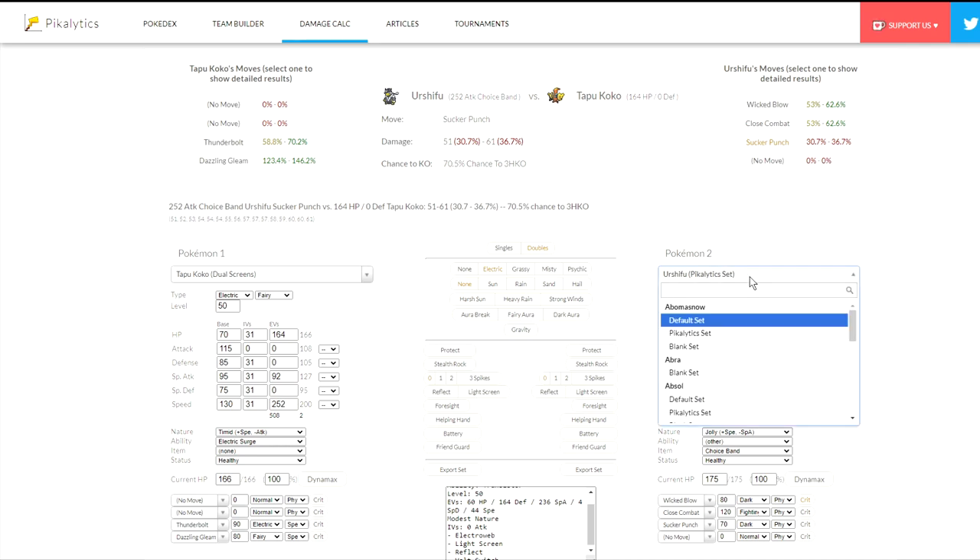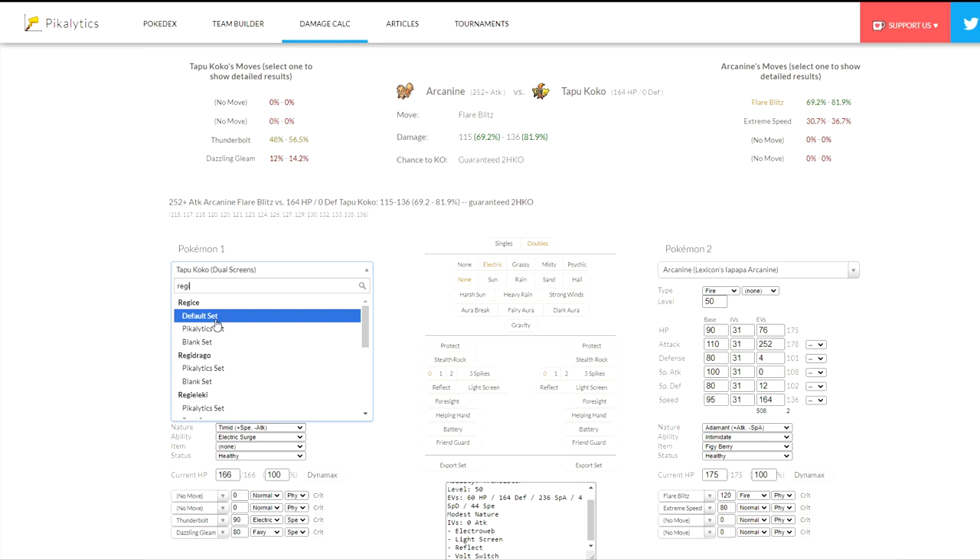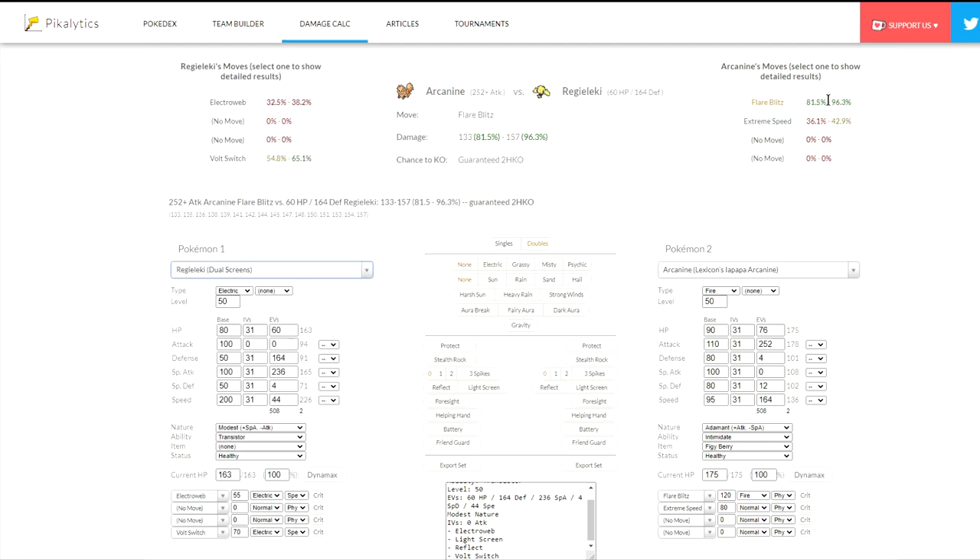Here's an example calc: if we look at something that hits both of them neutrally with a relatively strong move — an offensive Adamant max-Attack Arcanine's Flare Blitz — it does 81.9% maximum to the dual screens Tapu Koko set, whereas the most common dual screens Regieleki set actually takes 96% maximum. Nearly a KO; if they get a burn, you're pretty much gone. So even though you can't invest as much into Tapu Koko's bulk, it will still be bulkier and provides things that Regieleki can't.